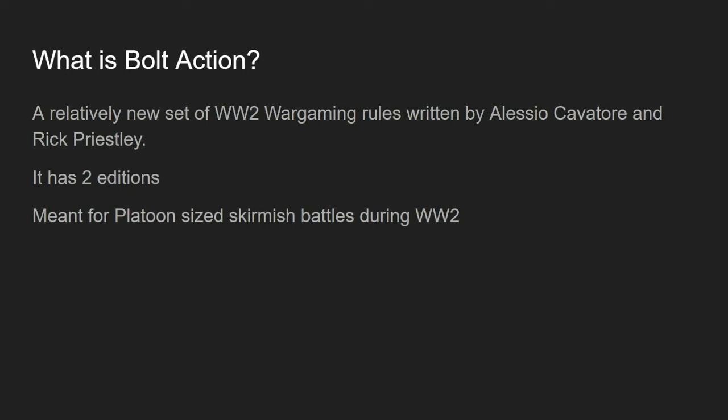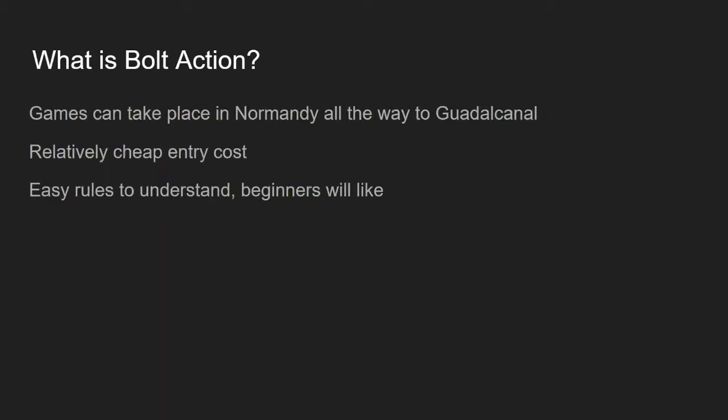First of all, we have to answer the question: what is Bolt Action? It's a relatively new set of World War II wargaming rules, written by Alessio Cabotor and Rick Priestley. It's currently on its second edition, which was released in 2016. It's mainly meant for platoon-sized skirmish battles during the Second World War. Games can take place all the way from Normandy to Guadalcanal — even North Africa — as long as you have the terrain and the minis for it.